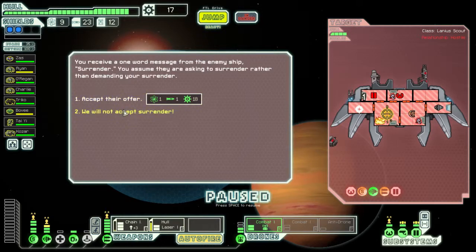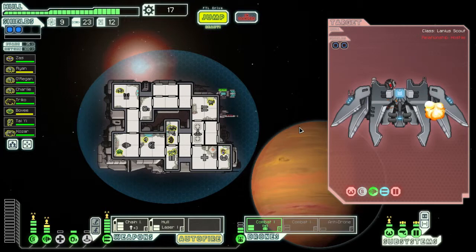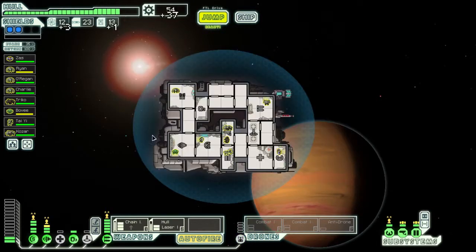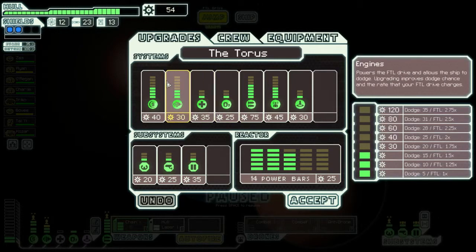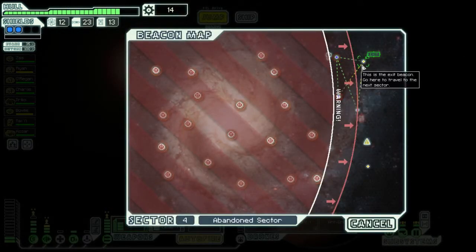No surrender. Missile. Hull breach doesn't affect the Lanius, but I think we're good. Bang — not a lot of damage. Reasonable amount of scrap, which I can dump into upgrading my shields.